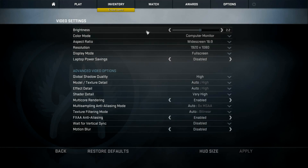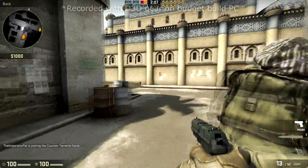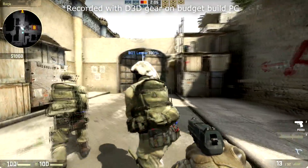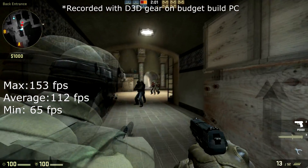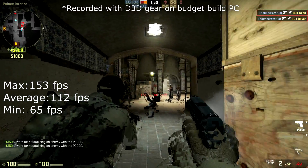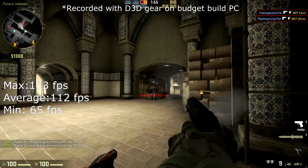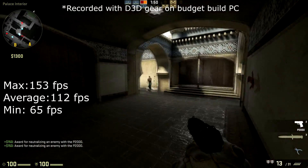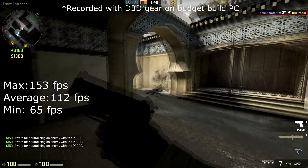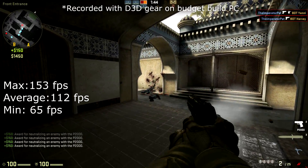Let's start off with Counter-Strike, running at 1080p maximum settings. The game runs great, with a maximum of 153 frames per second, an average of 112, and a minimum of 65. You can run this game with ease — you can even stream or record videos of CS:GO with this computer without risking frame drops. However, CS:GO isn't that demanding. How about something a bit tougher?